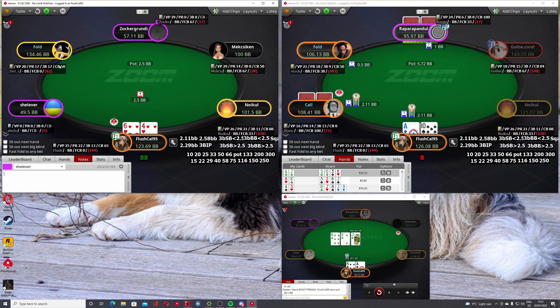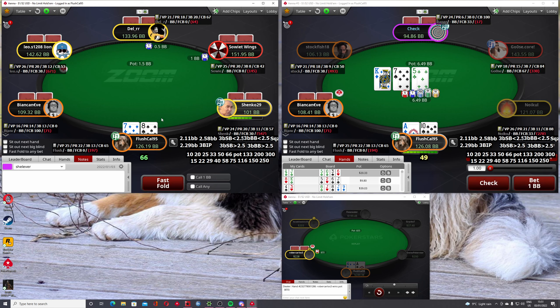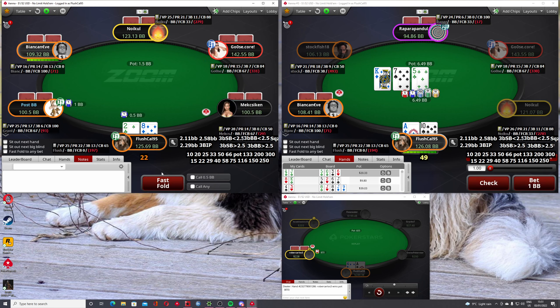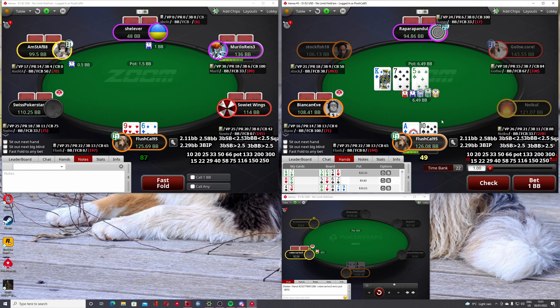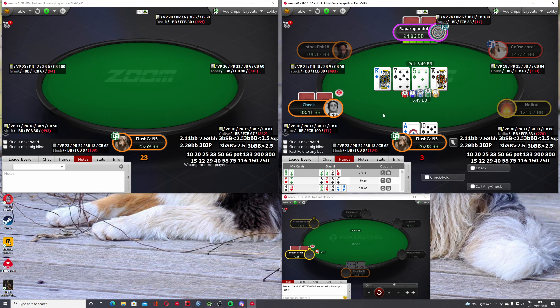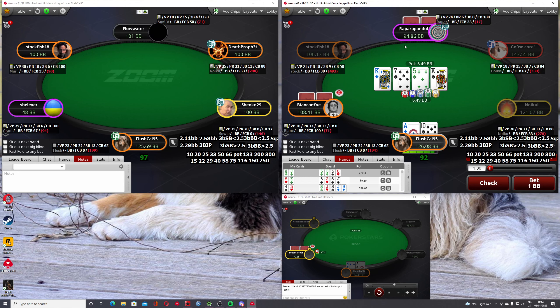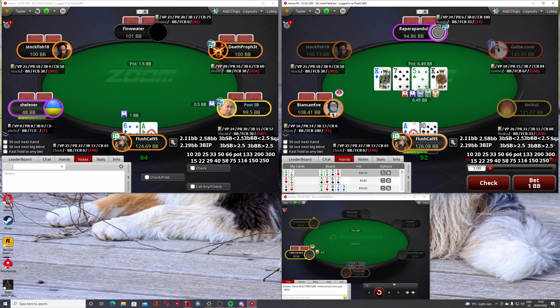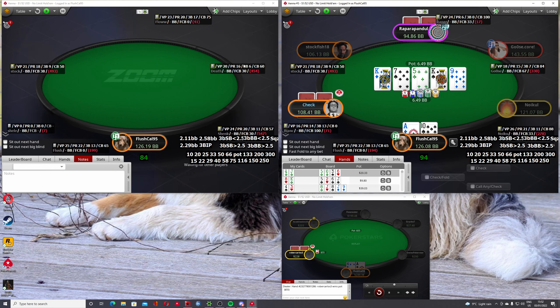I'm going to open this into a recreational and slightly weaker reg. We're also 1.30 deep with the reg, which means we get to open a little bit wider. Mixing in some very occasional three-bets for 20% pop with this hand and when our suits match the board. Again, it could be a reasonable-ish hand to stab the turn, but only going to do it at most one in five times - roll passive.